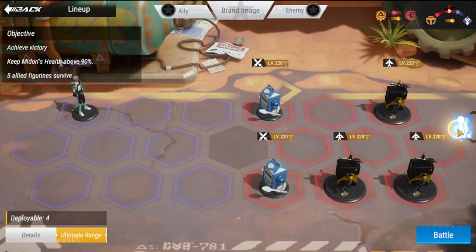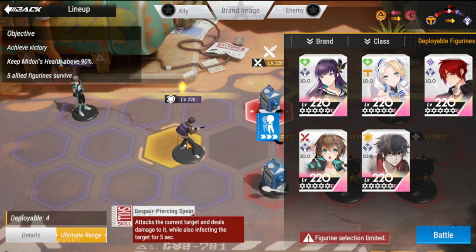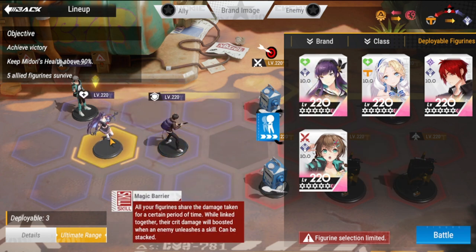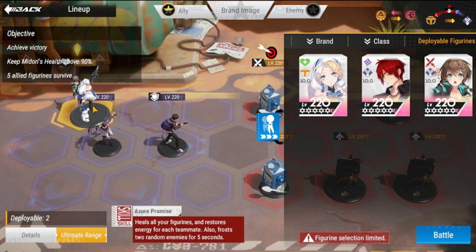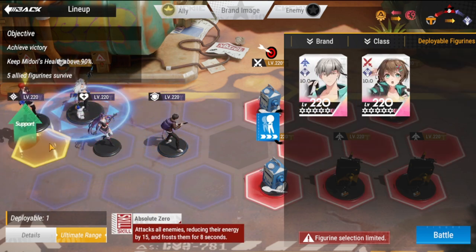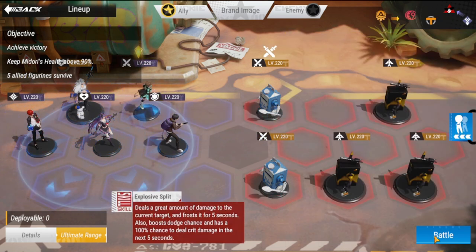Let's look at my lineup for Hard difficulty. You'll need to be a little more creative with how you're going to survive, so you'll need two healers for this stage. You have Usuki at the back and Midori at the front.